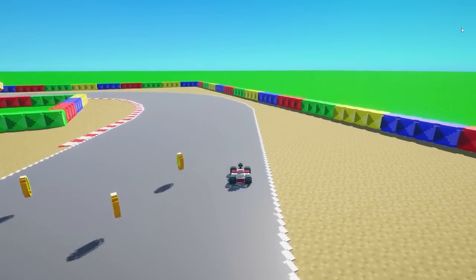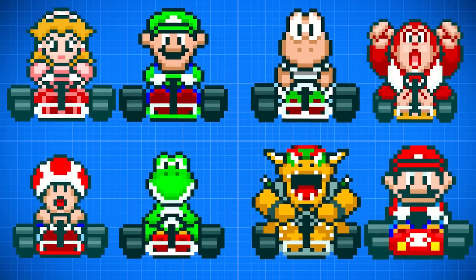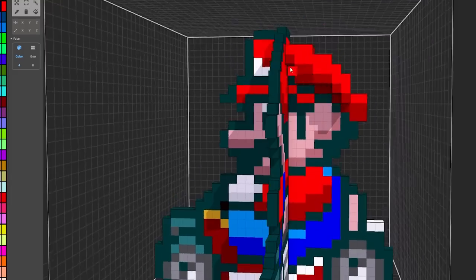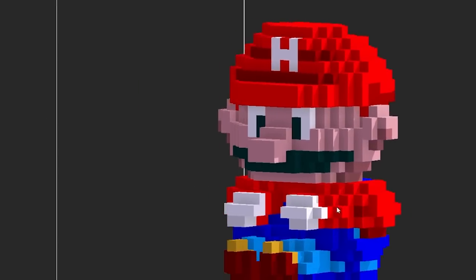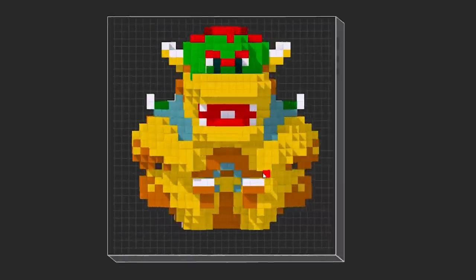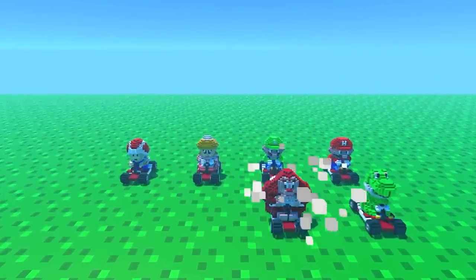With the basics of the map done, it was time to add some life to the world — and by life I mean completely static characters. There are 8 playable characters in this game and the modeling usually takes me the longest, so I really needed to start. I began with Mario, and it actually did not take as long as I expected — maybe I'm getting better at this modeling thing. Some of these took longer than others. Eventually all the characters were done: Mario, Luigi, Peach, Toad, Yoshi, Donkey Kong, Koopa, and Bowser.